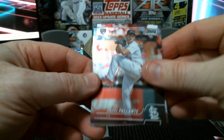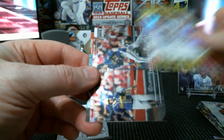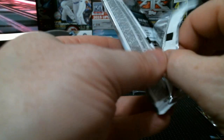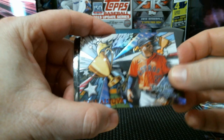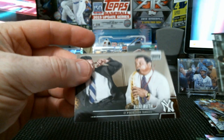Cal Raleigh rookie, André Pallante rookie, Jesus Sanchez, Spencer Torkelson, Christian Yelich, and Craig Biggio — old school picture. No numbered card. Got André Jackson. Big Papi David Ortiz sliding in, and our last Trophy Hunter is José Altuve. Base cards: Ted Williams, Tim Anderson, and Babe Ruth.